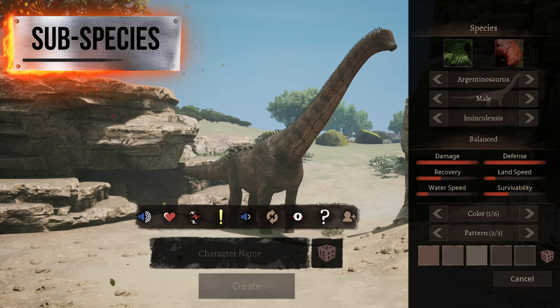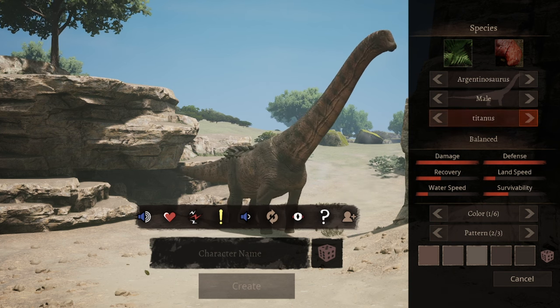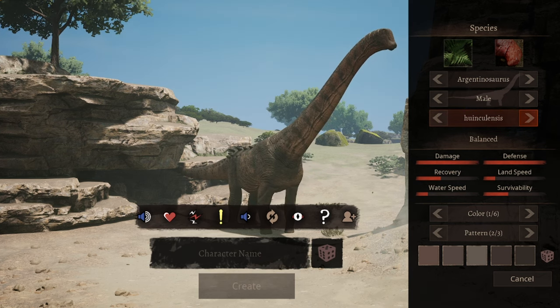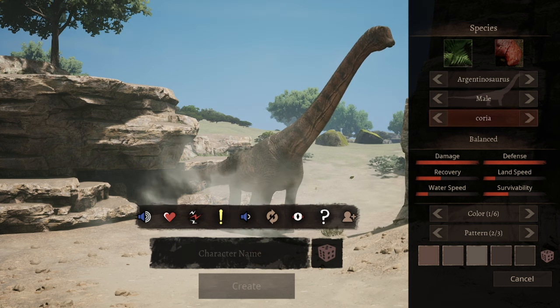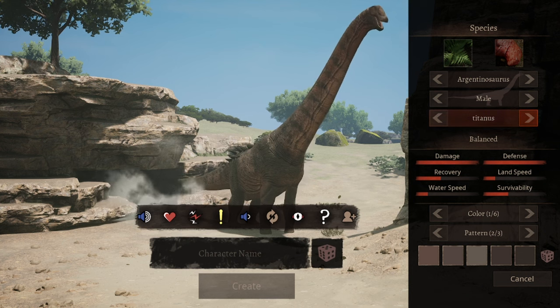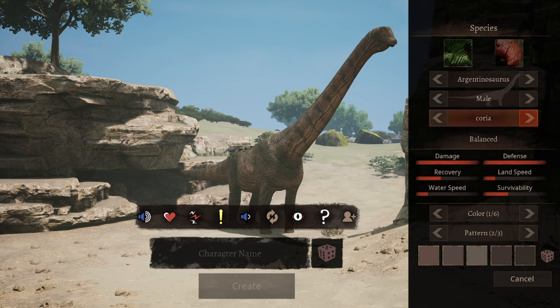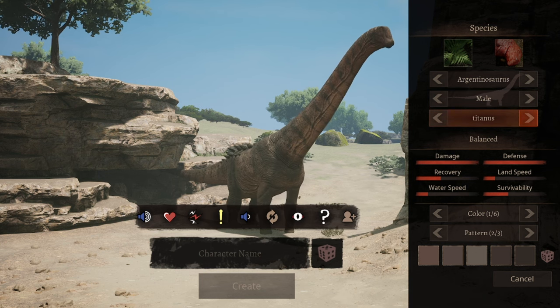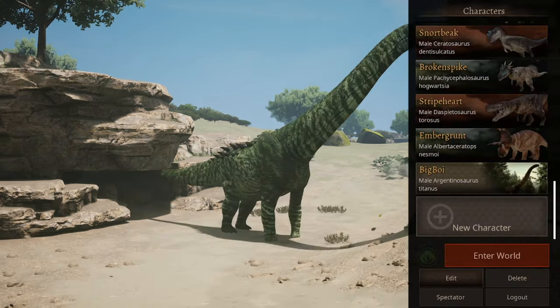The subspecies of Argentinosaurus used to be the standard balanced, speed, and defense options. However, now they all seem to be balanced — it might just be a technical error. If it is, and you choose what used to be the defense Argentinosaurus, then you are basically untouchable. That can also be a bad thing because nothing really wants to attack you. In this video I'll be using a balanced Argentinosaurus, and even then many people won't attack me. If you want a nearly unkillable Argentinosaurus, go for defense.